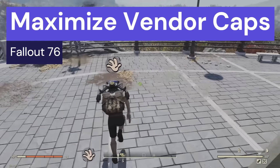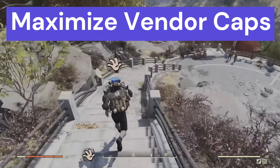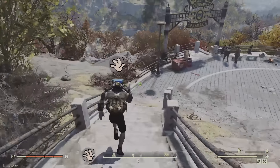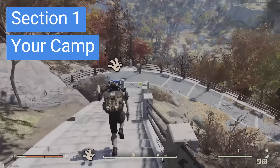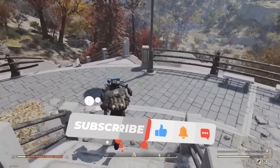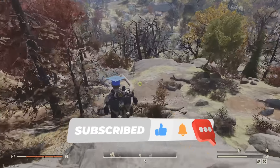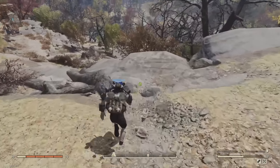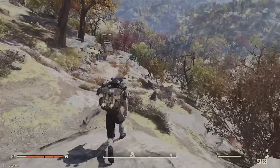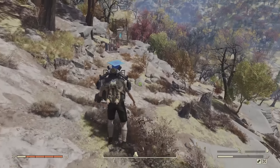Hello everyone, Morp here, and in this guide I'm going to be showing you some tips and tricks on how to maximize the amount of caps that you make on your vendor. I'm going to start out showing some very basic tips on how to place your camp for people that are directly out of the vault, and progressively show more tips on maximizing your caps, what to sell, how much to sell, and stuff like that.